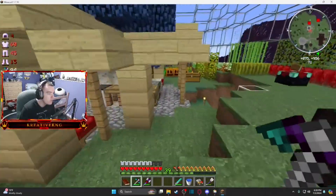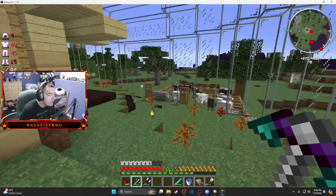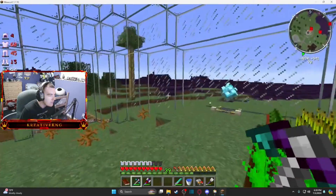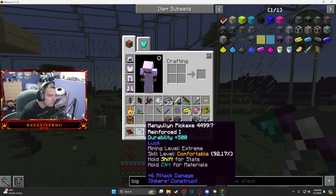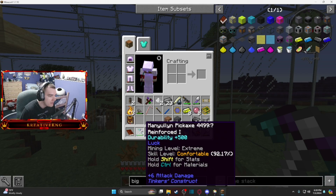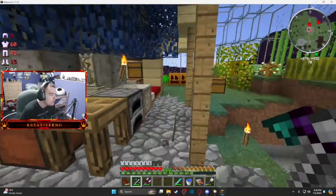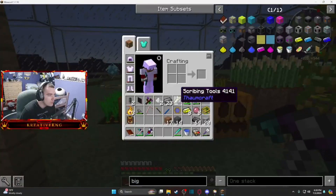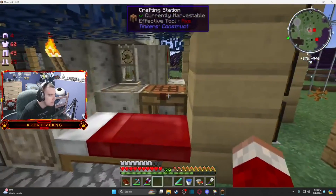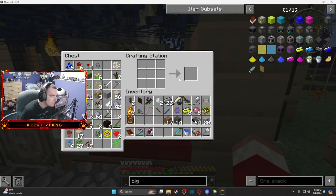Something I was supposed to do off camera between this episode and the one I forgot to record: I went to the volcano and mined up a bunch of nether ores so I could get manyullyn. Now I have an extreme mining level so I can mine pretty much everything in the game. Yellorium is an alien mining level so I'll need better tools for that, but that's not a problem anymore.